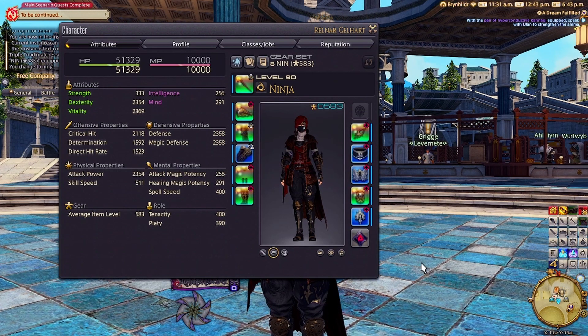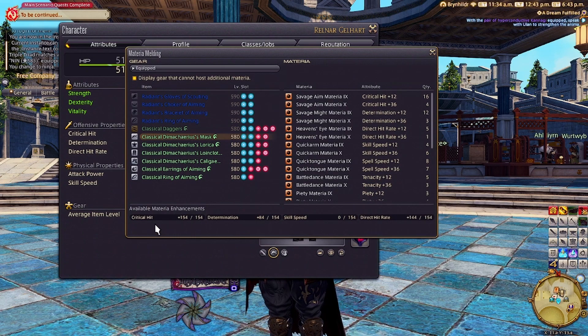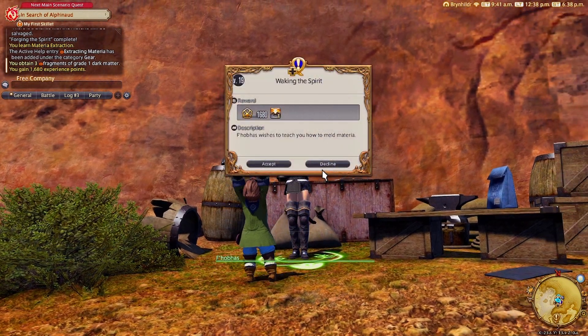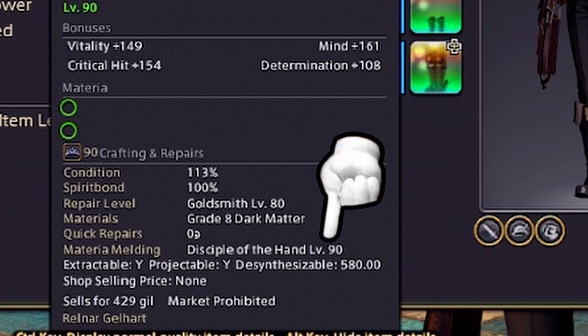Now that we know how to tell apart Materia and how to get it, we can talk about how to actually get it into your gear. If you're a crafter, you can put Materia into your own gear by right-clicking a piece that has a slot and simply putting it in, once you've completed the blue quest Waking the Spirit given to you by this guy at Mutamix's place. You can see what level crafter you need to be to meld a piece of Materia into the chosen gear right at the bottom of the tooltip.